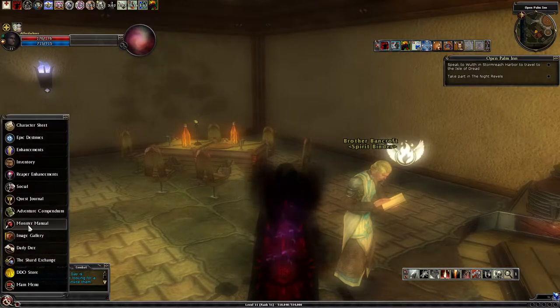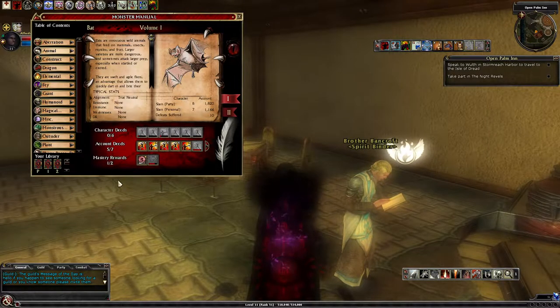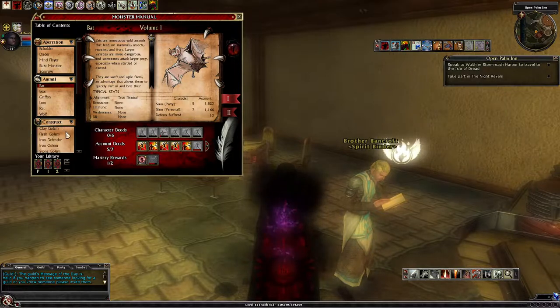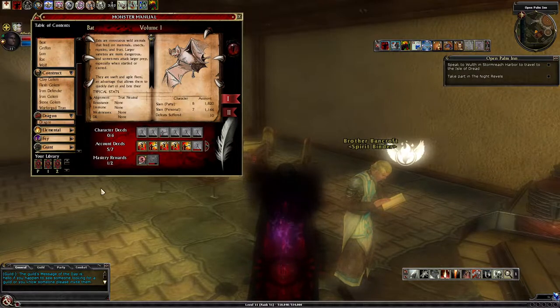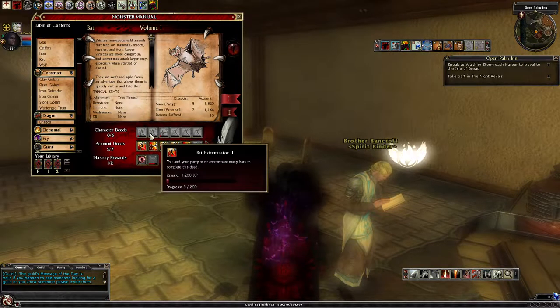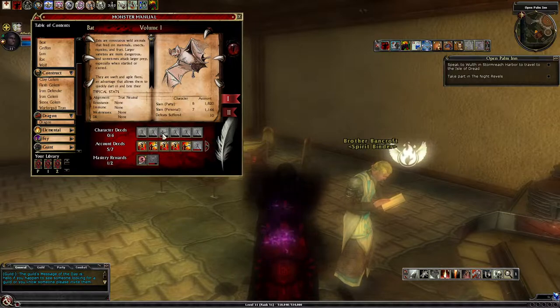You come over here to your monster manuals, and you can see all these different things you can kill. They keep track of it. These deeds down here — you get 300 experience points if you kill 50 bats. Then you get another experience award, and so forth.